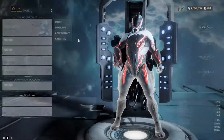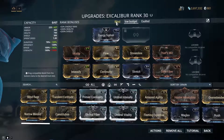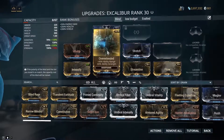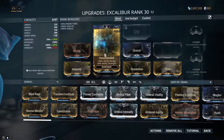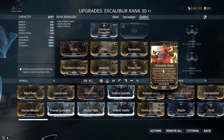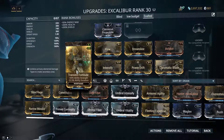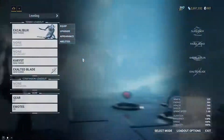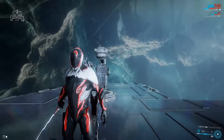These three builds — especially the low budget one — should be achievable for everybody. The blind build with Overextended is a bit more expensive, but doing vault runs will get you Overextended quickly. For the Exalted Blade build, Chromatic Blade augment is available from Steel Meridian at max rank, and Transient Fortitude is a corrupted mod farmable in vault runs. That's all for today — thank you for watching and take care!